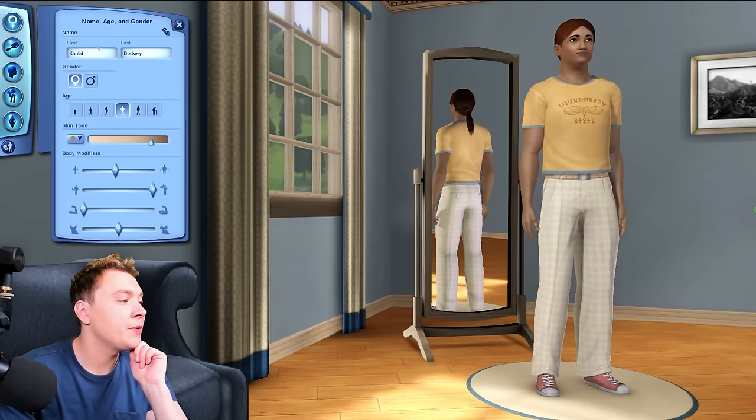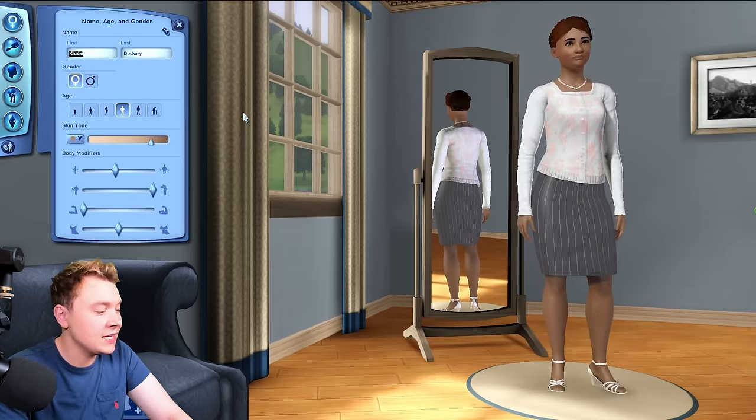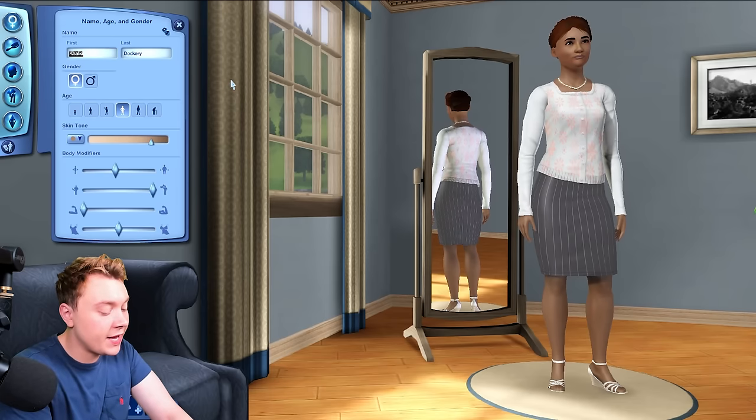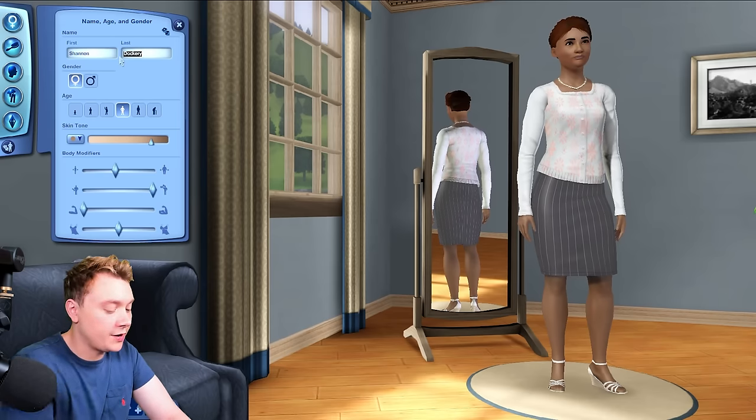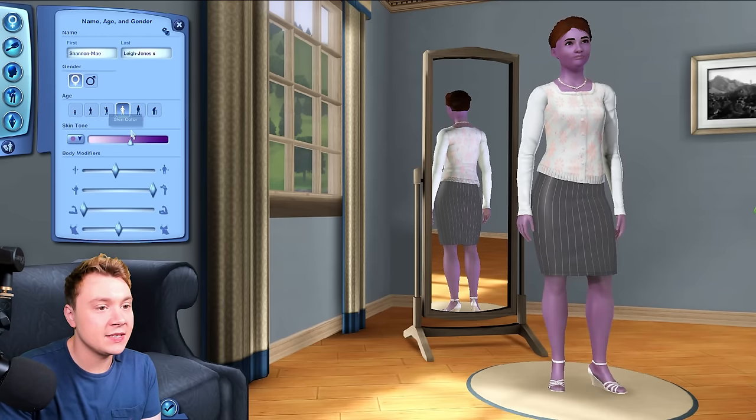We have our random townie. Rather than making a Sims 3 version of Shanice or a new character, let's bring in Shannon Maylee Jones from The Sims 1. In The Sims 4, we have skin sliders, which are literally so useful — you can choose any skin tone, even crazy ones, and make it light or dark.